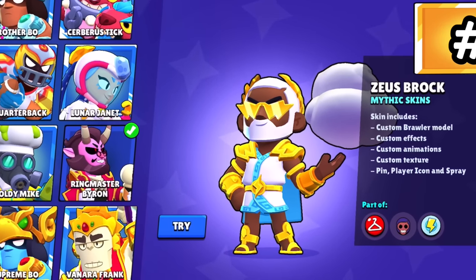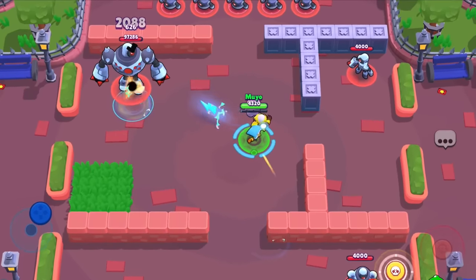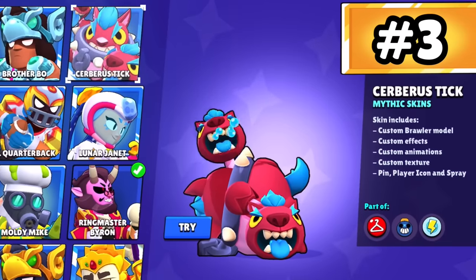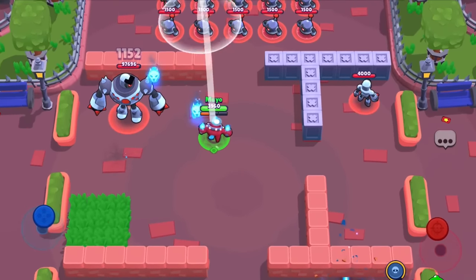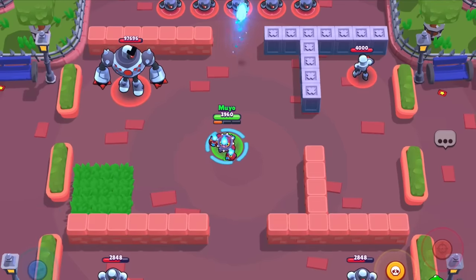Zeus Brock. It's a hard-fought battle for third and fourth place here, but Zeus Brock turns Brock into — well — Zeus. It's wonderfully designed and the effects are super nice. Cerberus Tick. I put this above Zeus Brock because I feel it's just a bit flashier than him. It's just my personal opinion. I just like the skin a little bit better. I feel you got more bang for your buck with this one, despite it being Tick — and we all hate Tick here, right?